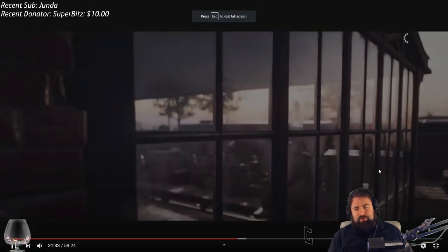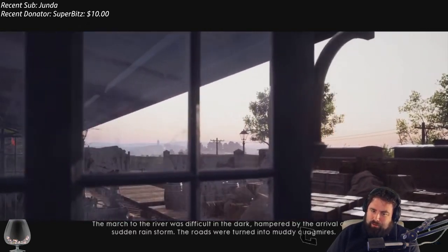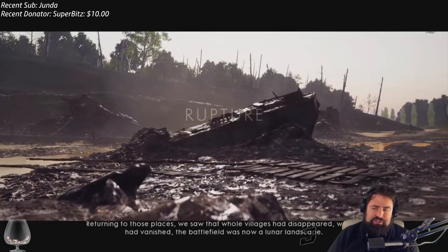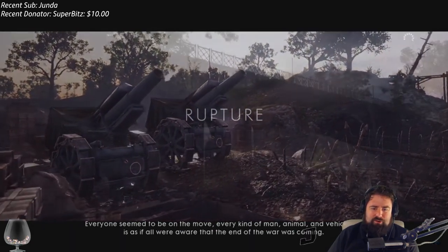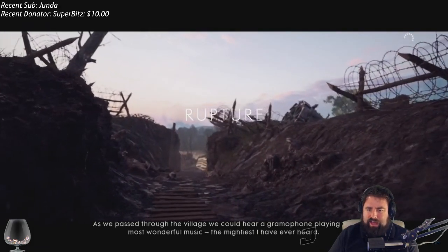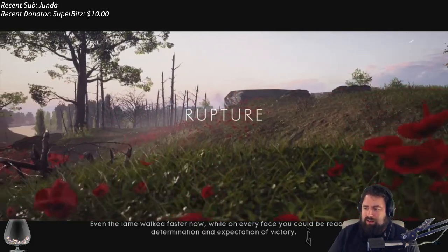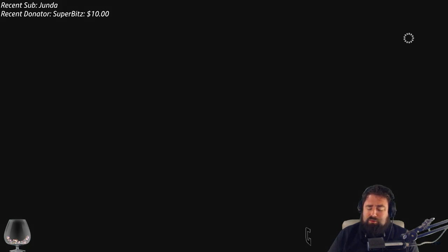Rupture from Battlefield 1 is one of the most beautiful maps they've ever made when it comes to just hype — overall hype of the French DLC. This one had a mix of ruggedness, mud everywhere, a large-ass bridge, and the red poppies scattered everywhere, making for excellent wallpaper. Rupture on Conquest and even on Operations was kind of nuts.